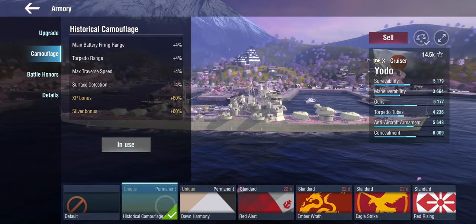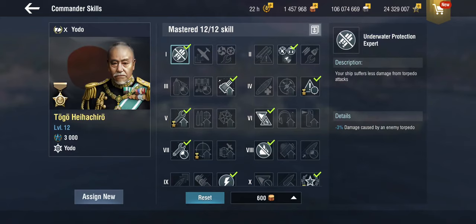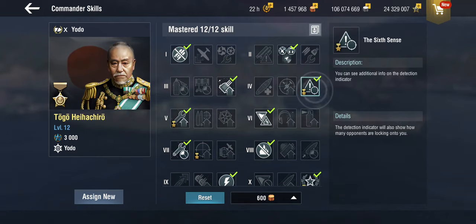For commander skills, I've played with two setups - one with the legendary commander Togo, and one with a standard commander. Using Togo allows access to the Sixth Sense skill, which lets you know when you're being targeted and react before you see shells incoming. It severely helps with the playability of this ship, similar to any other poor-maneuverability massive cruiser.